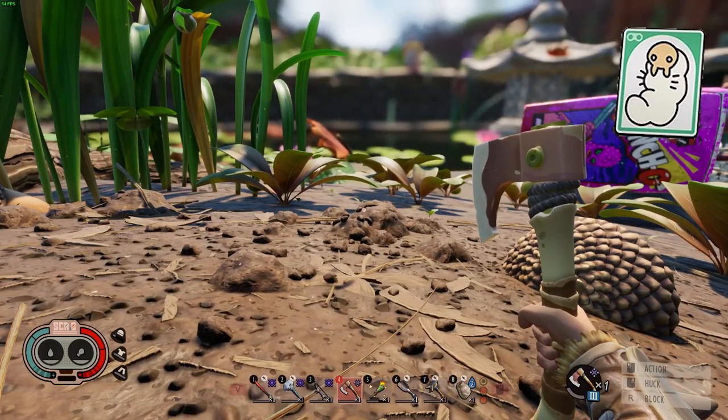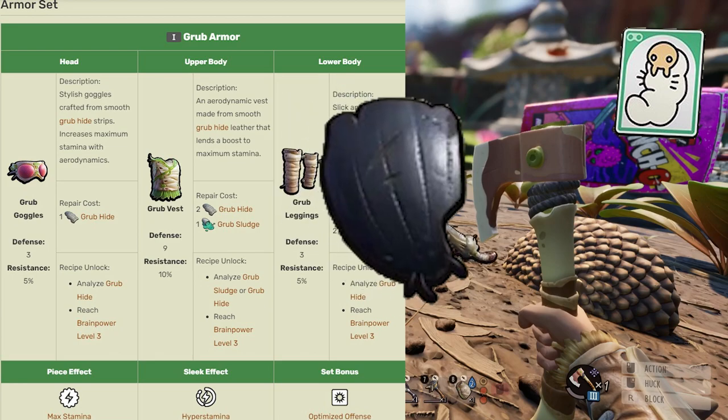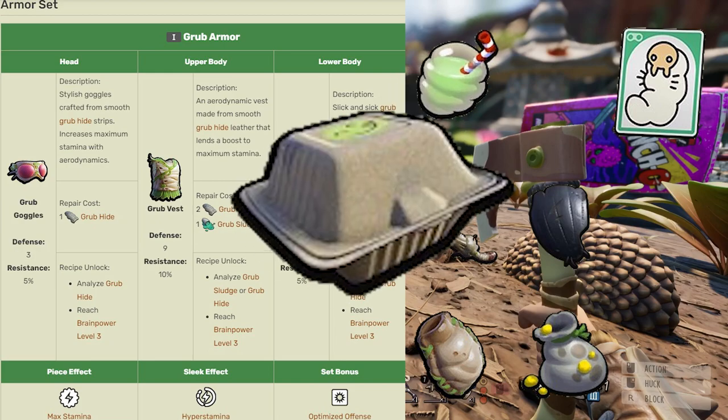The materials gained from killing grubs can be used to create a lot of tier-one items. This includes the entire grub gear armor set, which gives an overall boost to stamina, the larva blade, the weevil shield, the canteen, and shinobi sneeze. Grub goo can also be used as a smoothie base or a meal base.